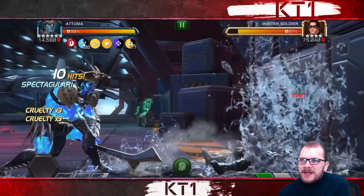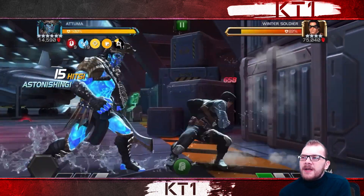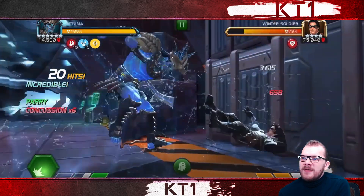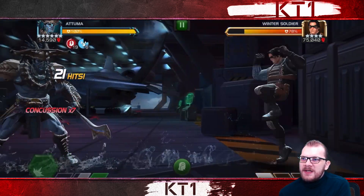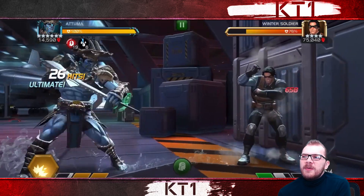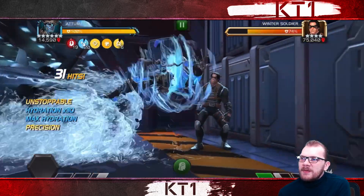Finally we're getting into a decent damage territory where we have some cruelties, we get that precision passive, and we also get passively unstoppable for as long as we are at 19 or 20 hydration. That is also the time to be aggressive — basically whilst you have 19 or 20 hydration you can be as aggressive as you want. Then when you go to 18 and below, typically you want to convert whatever is remaining into concussions — it's a rinse and repeat situation.